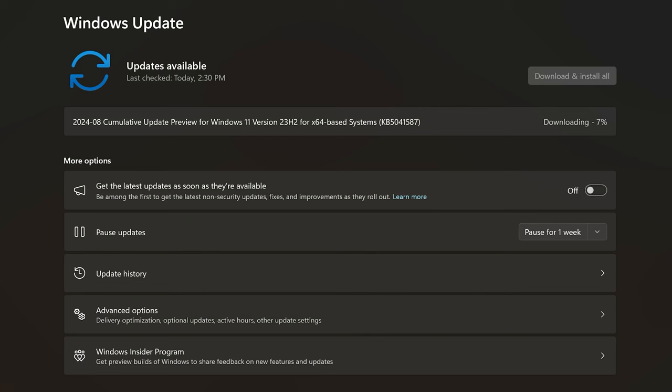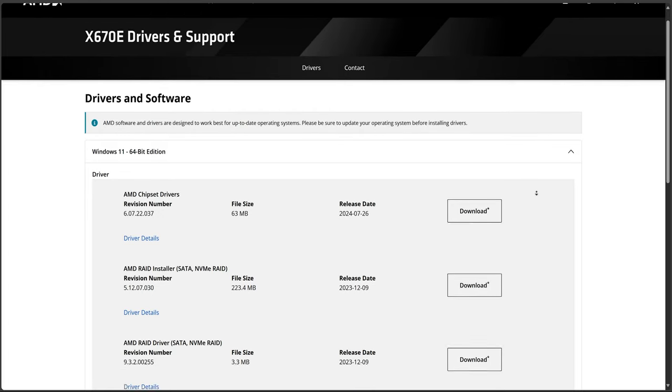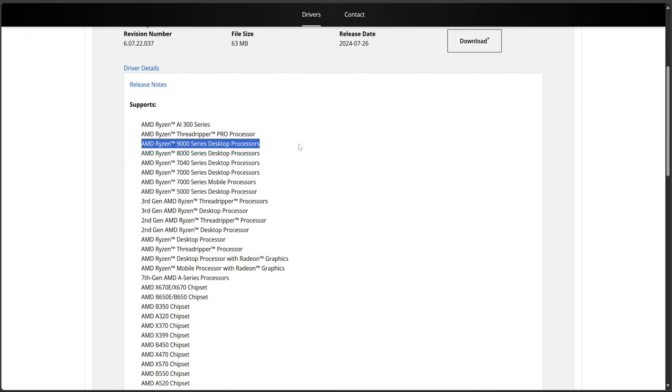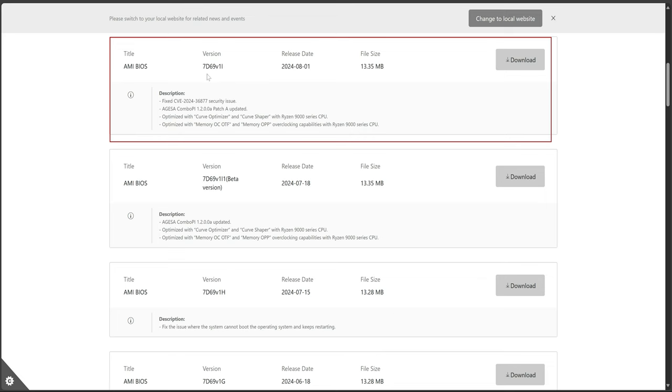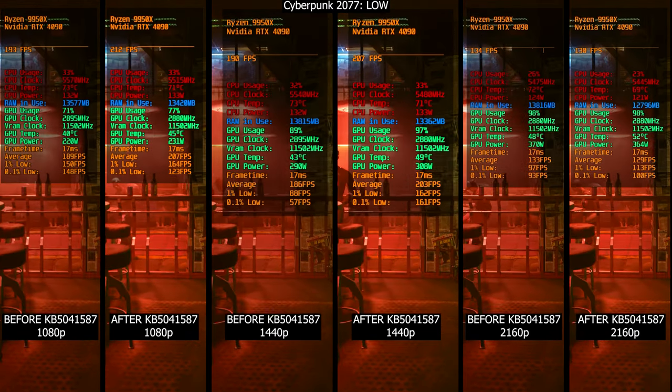So in this video, I'm going to test it out in 5 games at different resolutions to see what kind of results we can get out of it. It's worth noting that I made sure to install the latest AMD chipset driver that supports the 9000 series, as well as the latest stable BIOS version for my MSI motherboard. Additionally, I also have the Windows Game Power component fully updated from the Windows Store. So without further delay, let's get right into it.